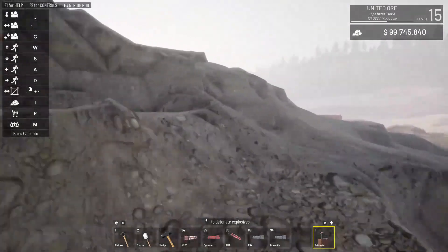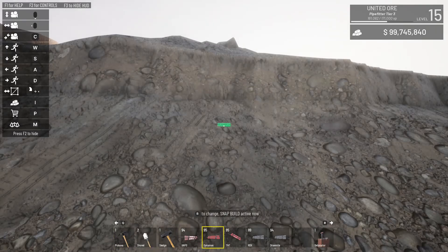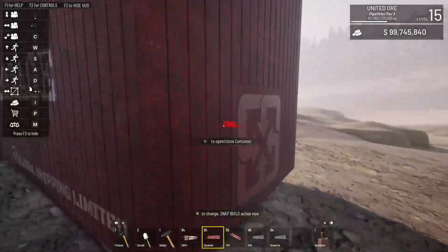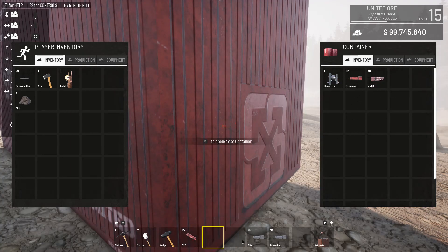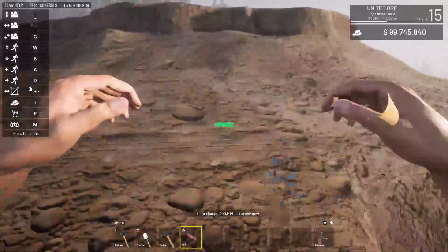TNT is a bit stronger than RDX. So now we have our toughest competitor: TNT. We'll rest the other explosives in storage just to get those out of the way. Using TNT, we're gonna see how much it takes to get down to pay dirt.